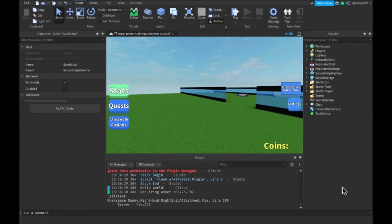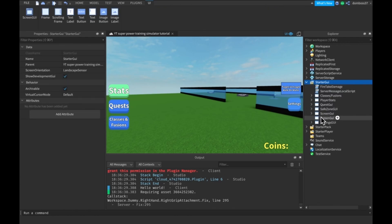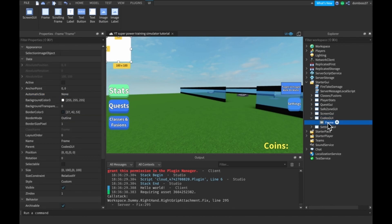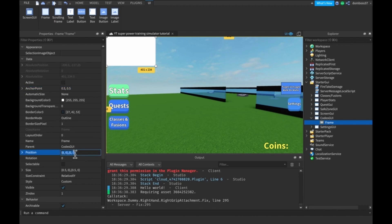Now we're going to move on to the code. First we'll quickly make the GUI. We'll make a ScreenGui and call it CodesGui. Next we insert a Frame and set the size to 0.5, 0, 0.5, 0, with an anchor point of 0.5, 0.5 and a position of 0.5, 0, 0.5, 0.